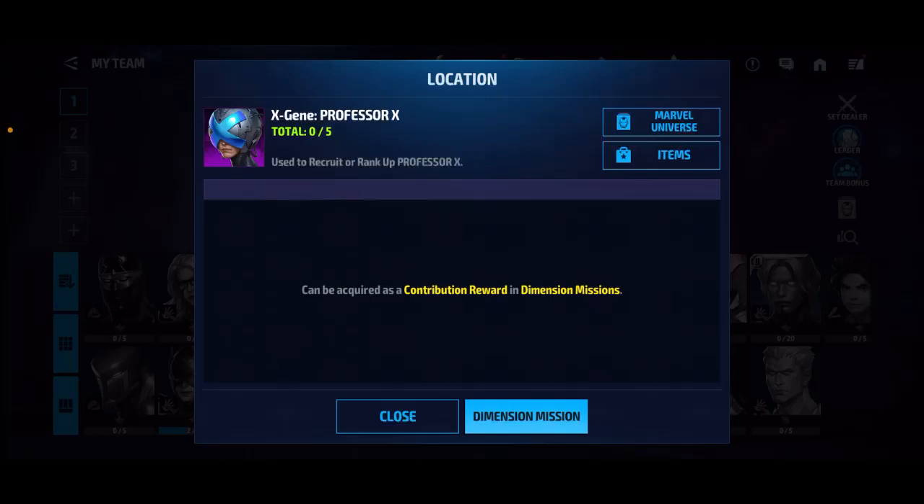There are two different ways, and I'll be suggesting which is the best option. First of all, he is not a premium character, so you can't get him from the daily bios. You can't get him from a premium tier 2 selector either — I'd have to fact-check that, but I know for sure you can't get him from the daily bios. There are only two possible ways at the moment to get Professor X.